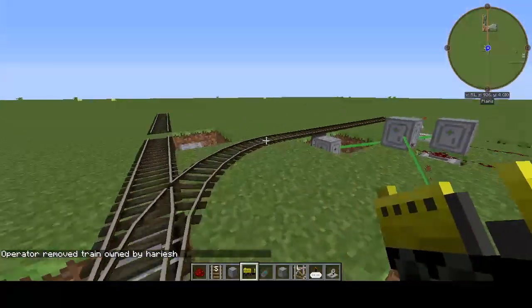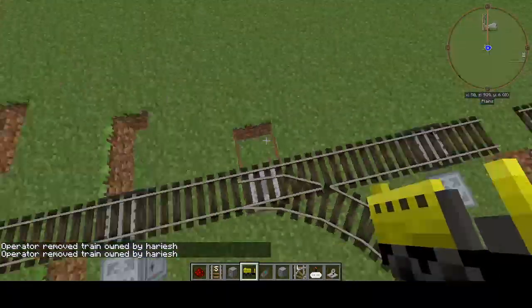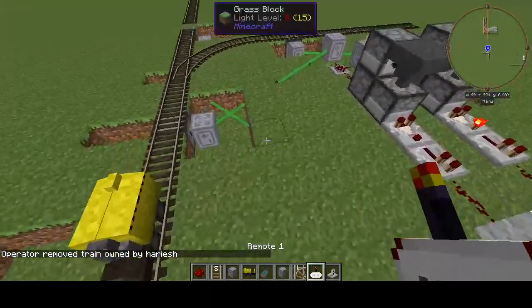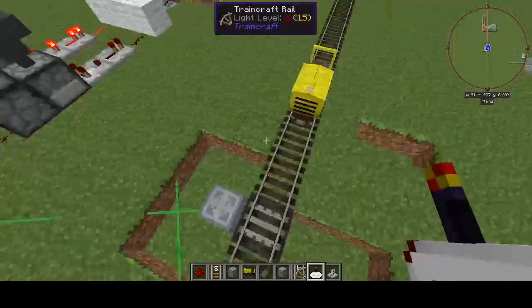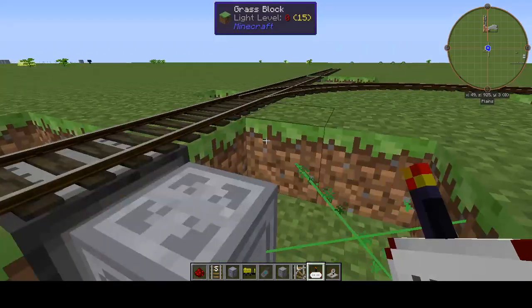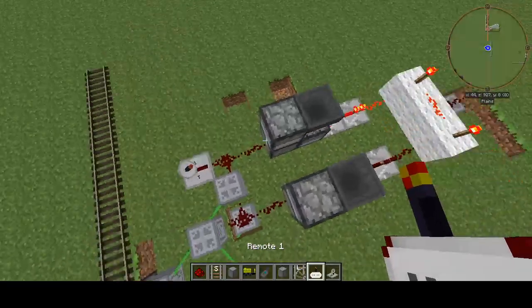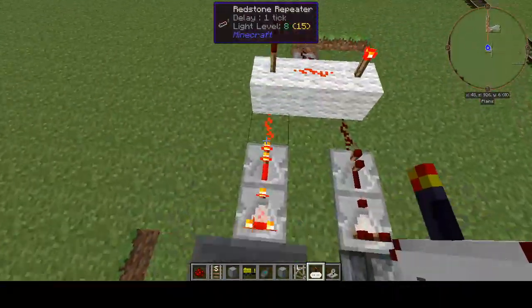I can then move my train through to the other detector and go through. But how does this work without braking? If the train is normally running along and someone decided to switch the switch, it would not switch. The only time it would switch is when it moves over the next detector, which is basically just an advanced detector with a cut hall inside. So it uses a T flip-flop mechanism to switch on an AND gate.